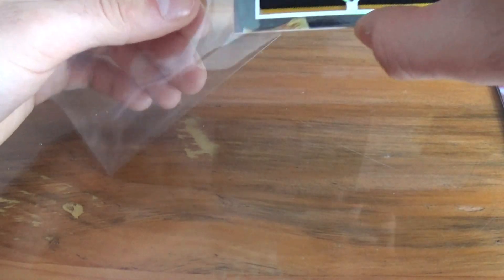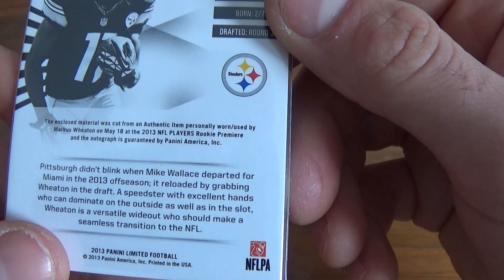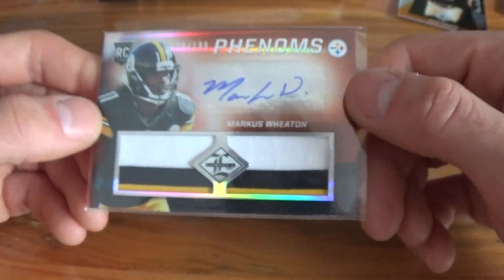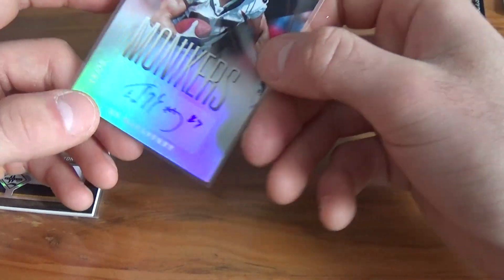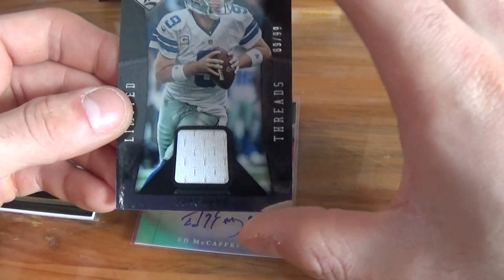I don't know if I have the right sleeves to fit this, but still a great looking card. Three-color patch. I think this is game-used too — the enclosed material was used at the rookie premiere on May 18th, so it wasn't game-used. So Marcus Wheaton is the RPA. We got this sick low-numbered — 19 out of 25 — Ed McCaffrey. And we got Tony Romo jersey card.